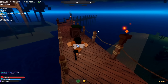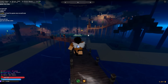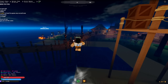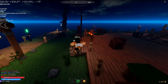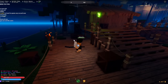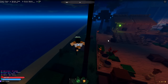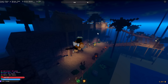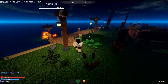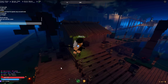Once a fruit spawns, if you have the Devil Fruit Notifier it will tell you. If you don't, fruits usually spawn under trees around the island, and it'll tell you which tree and which island. The islands where they most commonly spawn are Orange Town and Syrup Island. I'll put a screenshot on screen so you know I'm not capping about the server times.